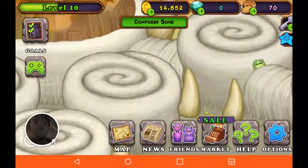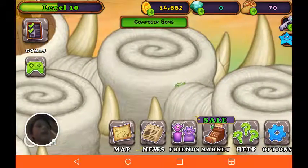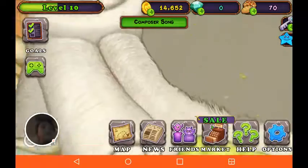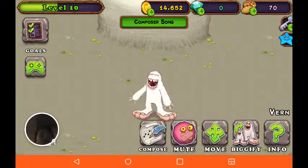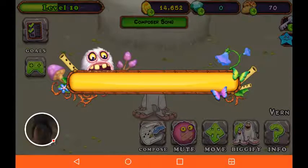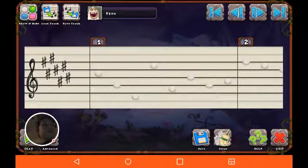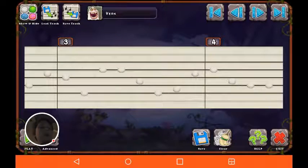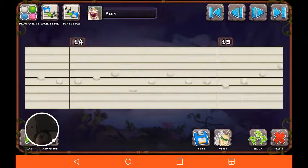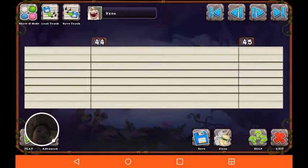I don't have to see diamonds. See, I have zero. So look, there's a little monster there, but I have one piece on here, and you just press on it and press Compose. It's really simple, and then you just press wherever you want it to make the sound, and you hear what it sounds like. And you have to press Advanced to make it really long, like mine.